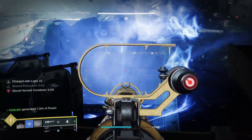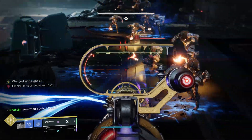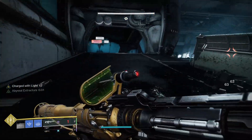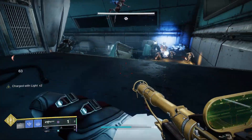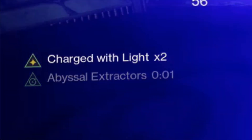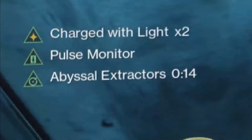The purpose of EM Anomaly is to get you multi-kills with that explosion — or implosion rather — which means you'll be proccing a stacked effect of Abyssal Extractors. I've actually gotten around 18 to 20 seconds of that increased recharge rate.